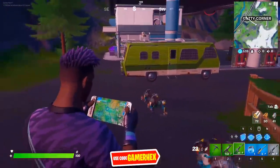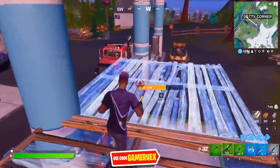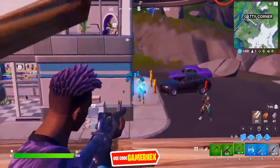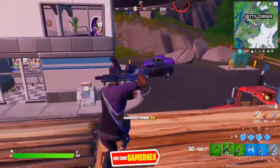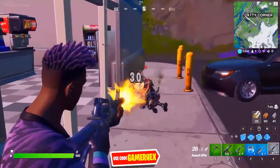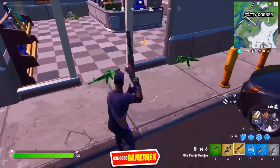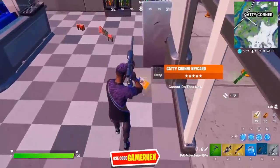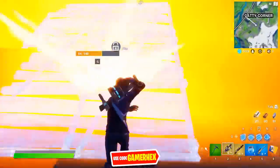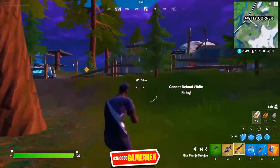Scanning the henchman gives you the location of the boss. Now I'll kill the boss — just focus on his head and you'll be able to kill him. By the way, even if someone else entered the vault first, the challenge will still be done for you. You don't have to open the vault yourself.